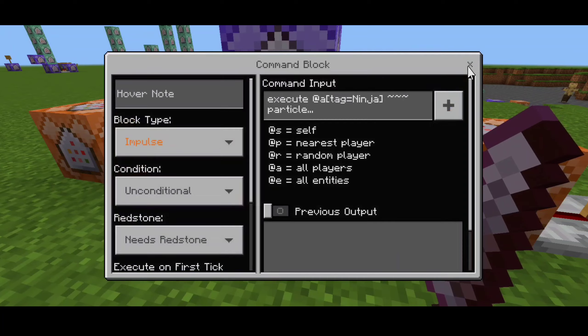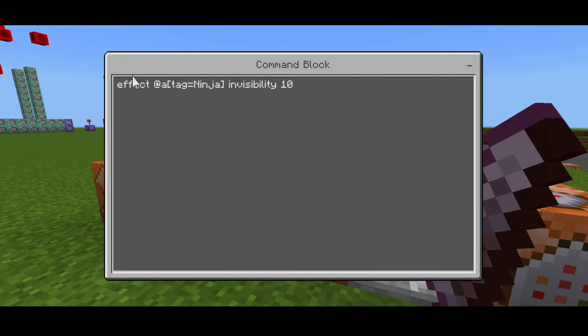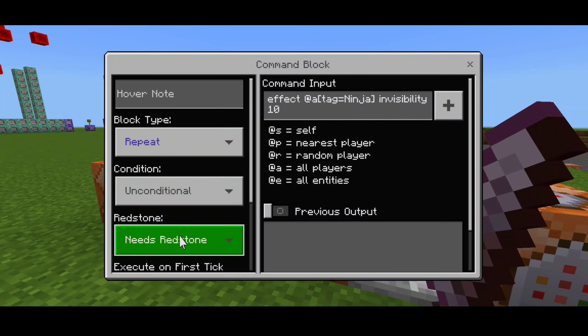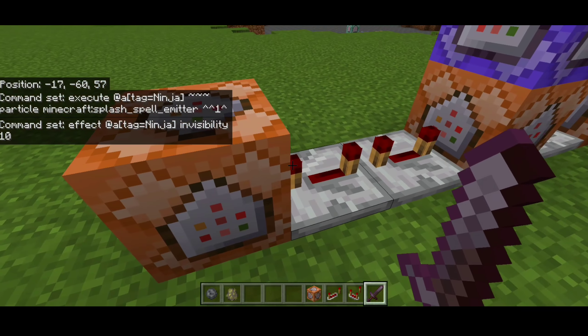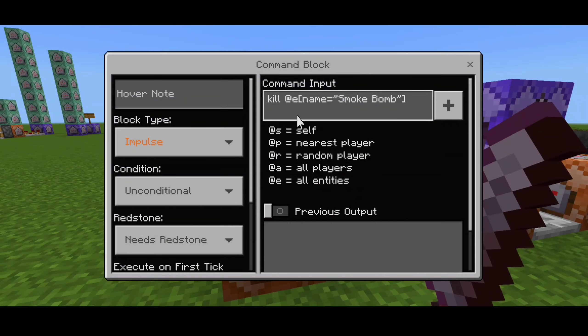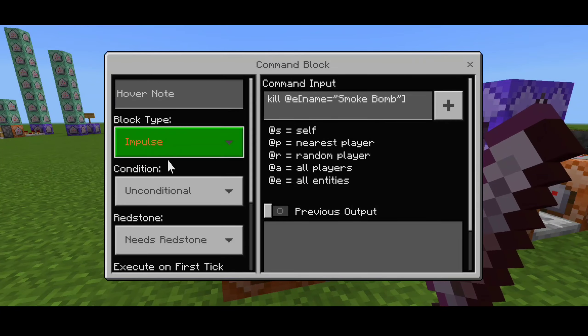For the next impulse command, we execute on the player tagged as 'ninja' and apply the spell emitter particle or splash spell emitter. Then the repeating command block gives the invisibility effect for 10 seconds. After that, two redstone repeaters lead into one command block that kills the item — because we only need it for a brief moment.